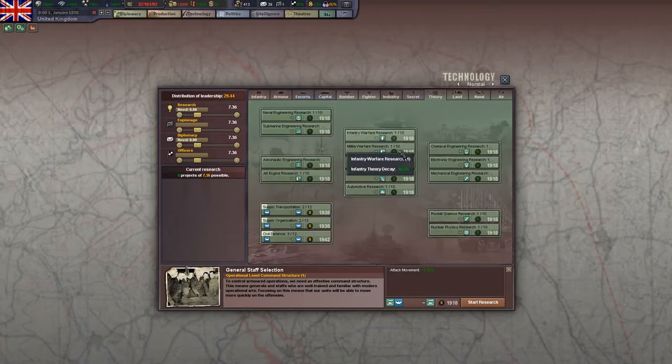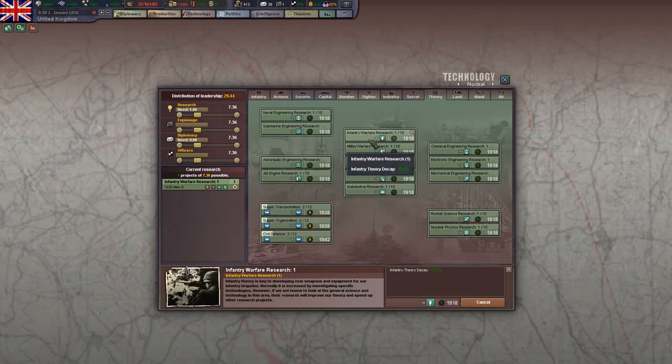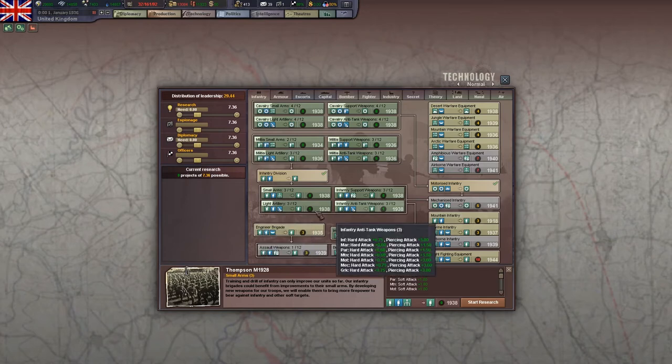That's one of the reasons why these are not particularly cost-effective technologies. Taking five months of one leadership to research infantry warfare — even though your theory will decay less over time — it takes a lot of gains in infantry techs to actually make that pay for itself. Keep in mind that they do increase theory by one, so you are getting a reasonable boost. You're increasing your theory by one and decreasing the decay. But because theory doesn't actually play that big a role in how quickly you research these techs, the gains are very marginal.